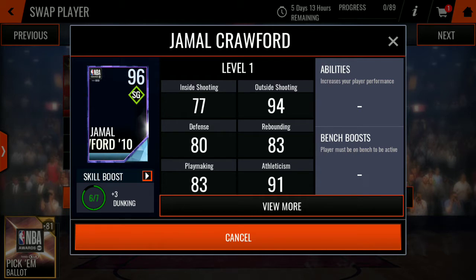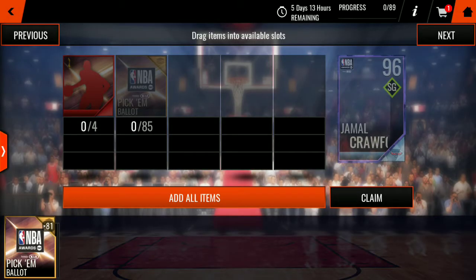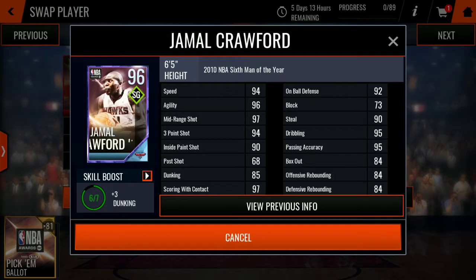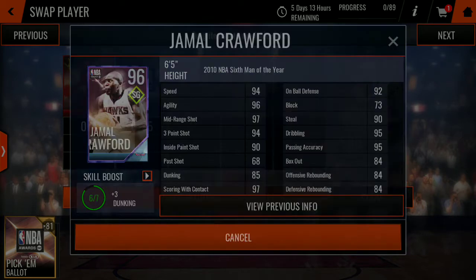Jamal Crawford — can I get the card art though? There we go. Jamal Crawford. I'm pretty sure he won some award last night too, like Six Man of the Year. Okay, 97 mid-range shot, 96 agility. The other shots are actually trash though. He's kind of mediocre for the promo.